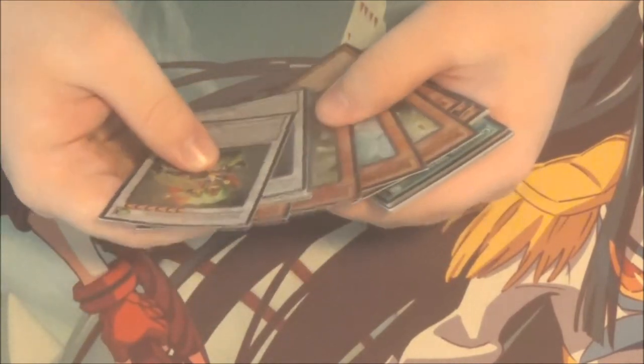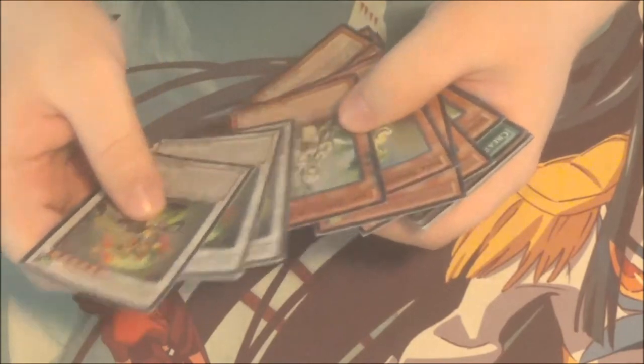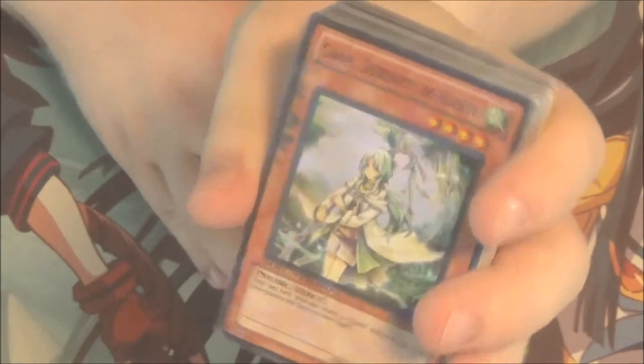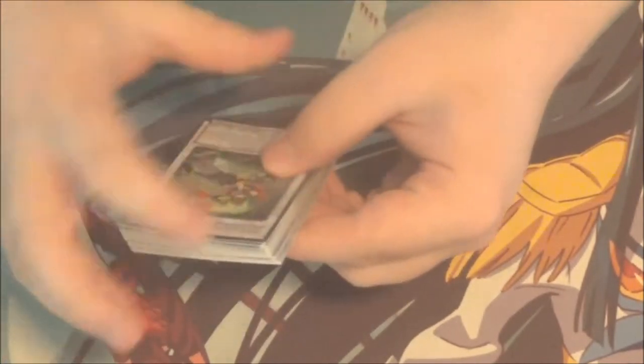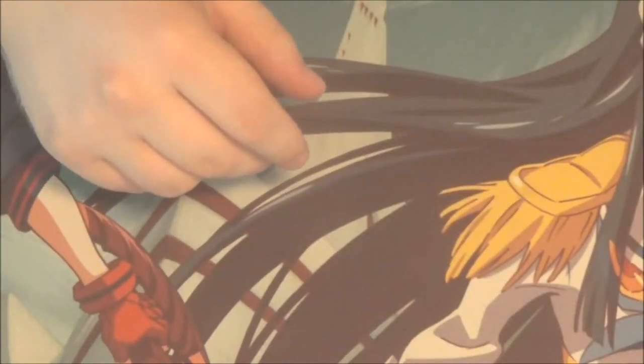And actually, I have something really cool — those who have seen my deck profile on Gustos will notice. I have a DT misprint com. As you can see, she's got a bit of a paint splotch there from when she was printed. I could have sworn I traded for her, but my friend says I pulled her out of the DT, which I don't remember. I figured I'd remember that.